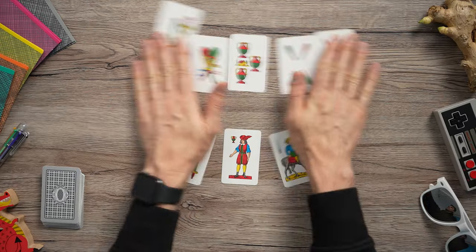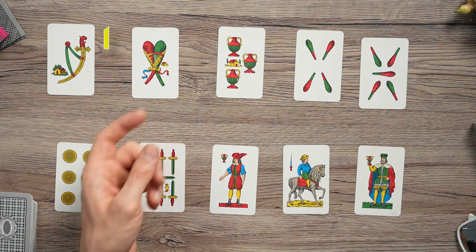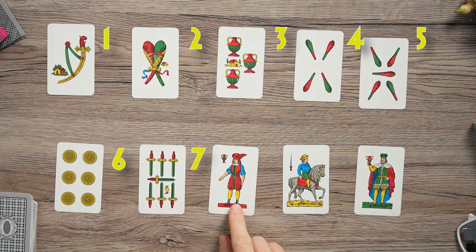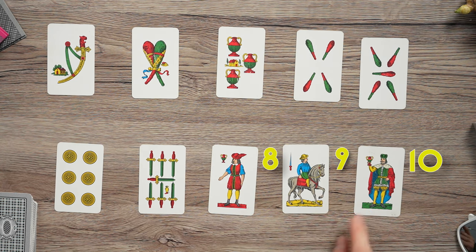The card values are 1 through 10, represented from high to low, ace through king. So an ace is a 1, a 2 is a 2, then 3, 4, 5, 6, 7 — Fante is 8, Cavallo is 9, and the King is 10.